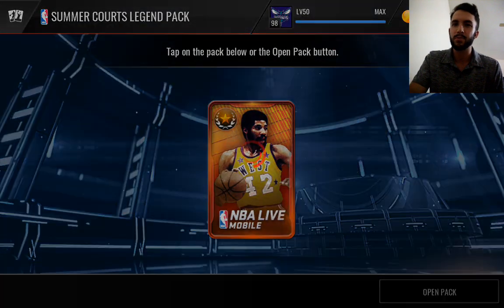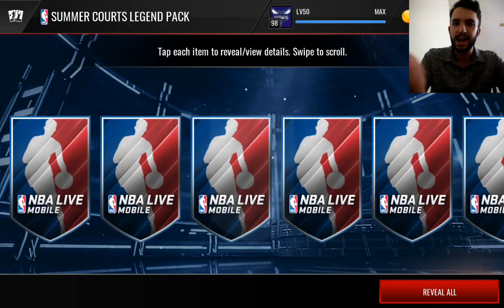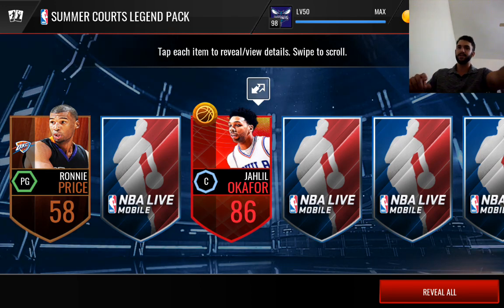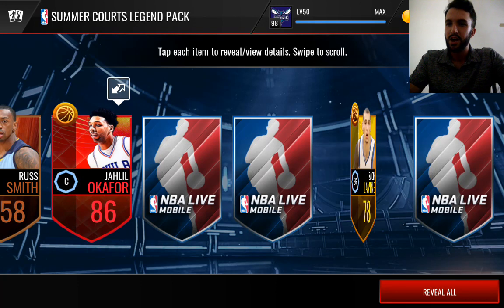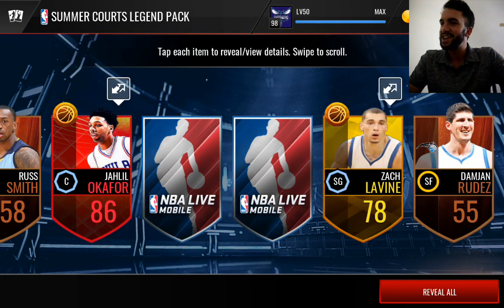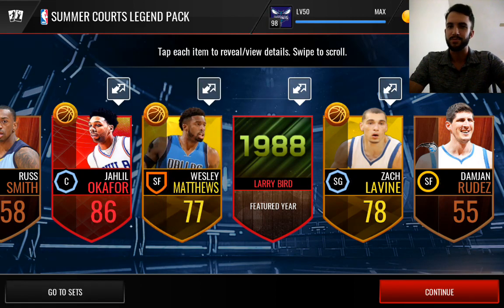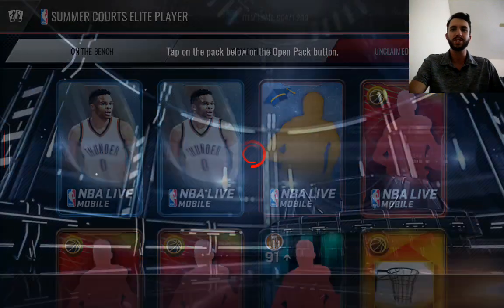Here we go — we get a Summer Quartz Legend Pack, 150k pack I believe, and it has the potential to pull Connie Hawkins. There we go, we get an 86 Jaleel Okafor. That's a nice pull. We still got a shot at that 99 — seems unlikely. Larry Bird Collectible. That was actually a pretty nice pack, I will take that. We probably close to made our coins back. The price of elites has definitely dropped a lot, but hopefully it's going back up.